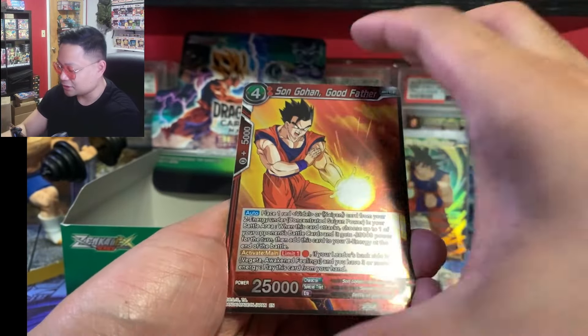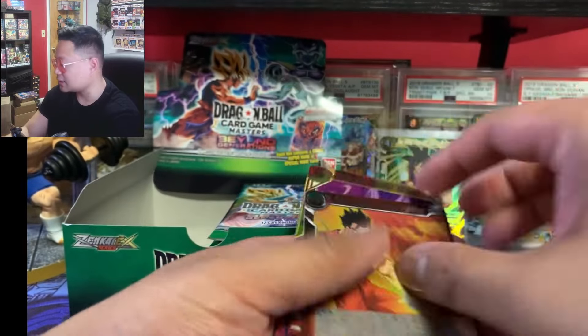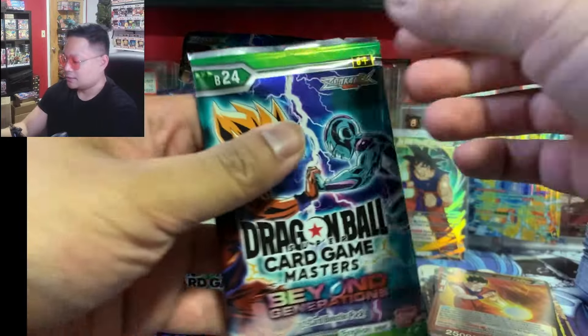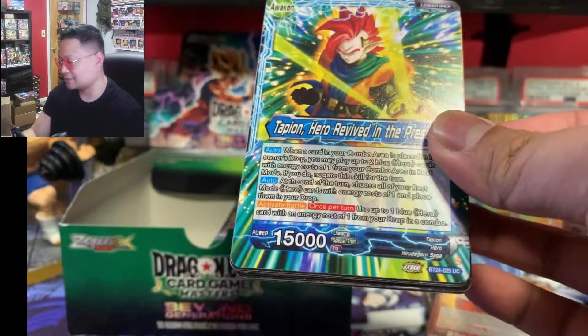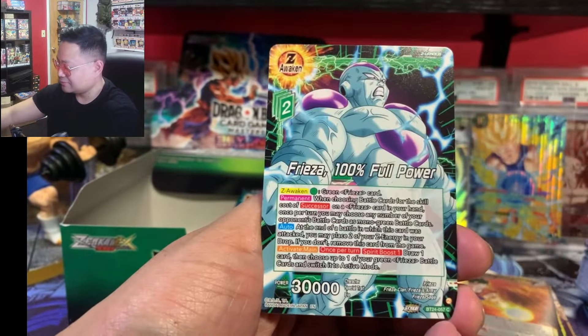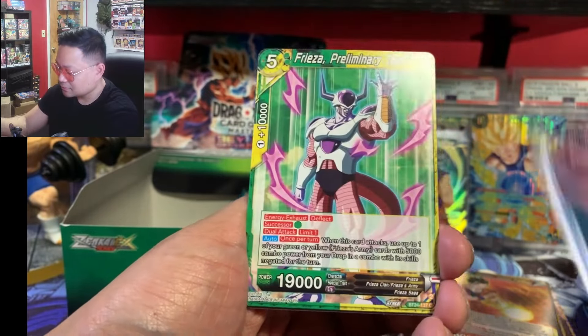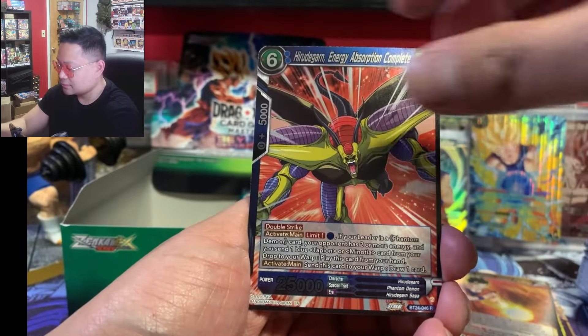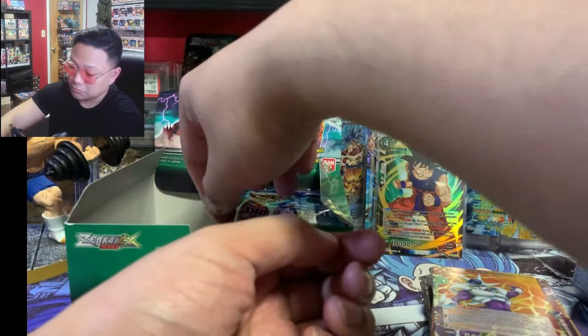We got Son Gohan Good Father, Beerus — nothing. I'm feeling good, I think this is the SLR box — might be able to do it finally. Krillin, Tapion, Frieza, Hirudagarn, Broly — I mean not Broly — Cooler. Two packs in, no hit yet. SLR time — is it SLR time?